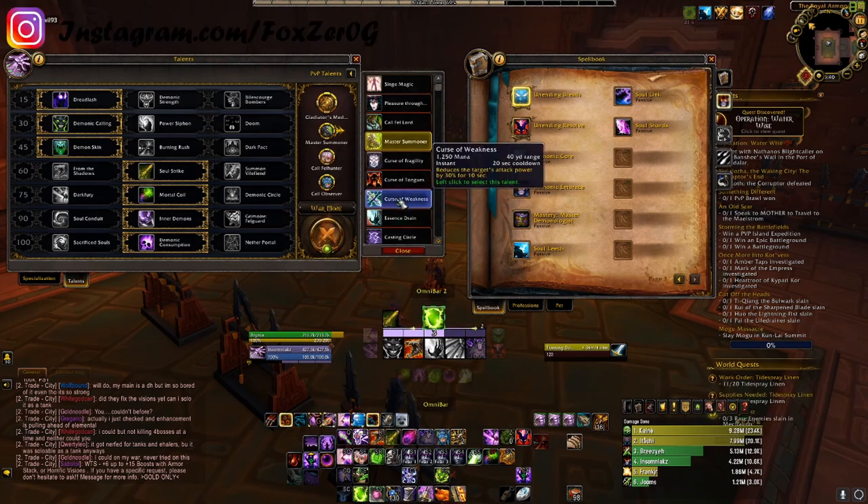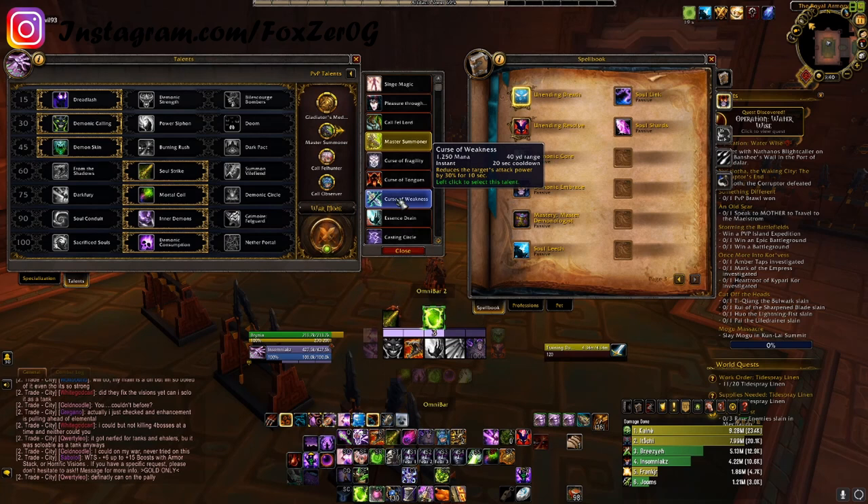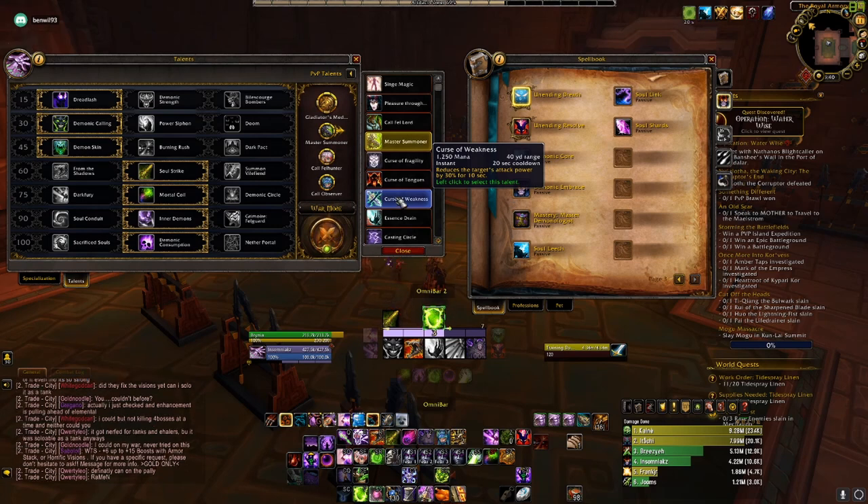Next is Curse of Weakness — an instant cast with a 20-second cooldown. It reduces the target's attack power by 30% for 10 seconds. That is attack power, so you're looking at melee. If you throw it on another Warlock, it's not going to do anything — they're still going to be able to hit you at full damage.